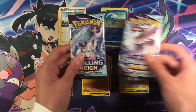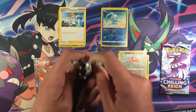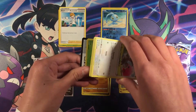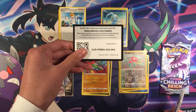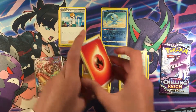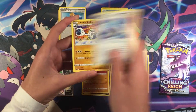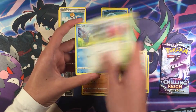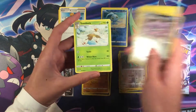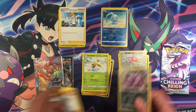And we still have two more packs of Chilly Rain — hopefully we can pull another hit. Next pack — for the front, we have Finanji, Rock Helmet, Ladean, Grookey, Mareep, Rockruff, Weezing, and Sawbuck — Regular Rare.